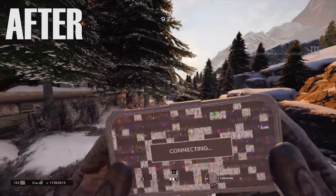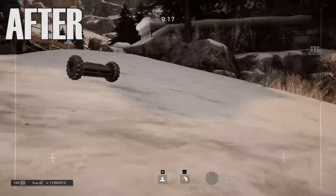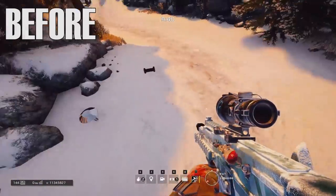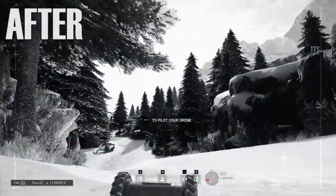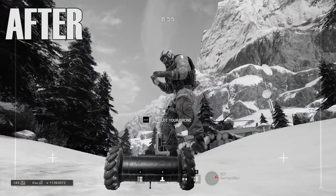Moving on to another change, two drones can now be deployed at once for attackers. Previously, if an attacker already had their first drone out and decided to throw their second drone, the first drone would be automatically destroyed. Now that's no longer the case. Operators can have both drones out at the same time and swap between them easily. This is the same type of rule that applies to Twitch's shock drones and will make it a lot easier for attackers to coordinate. And that's it for the big improvements to game health.